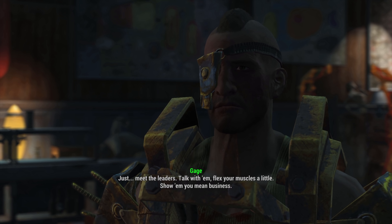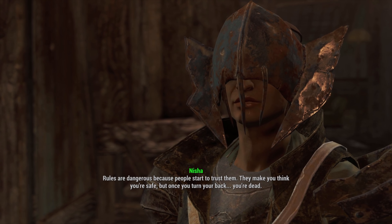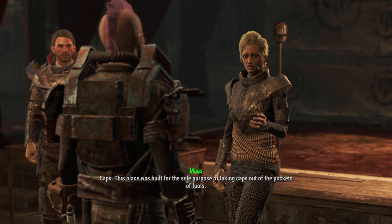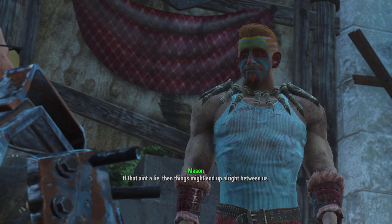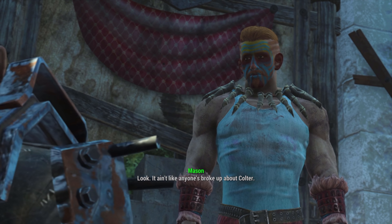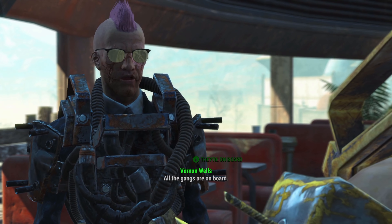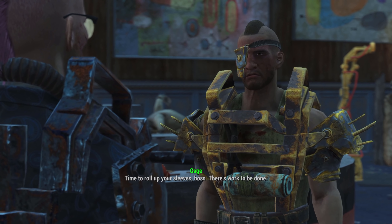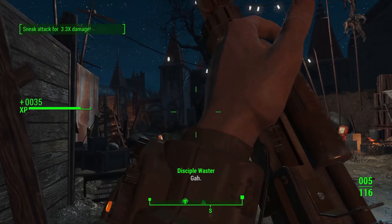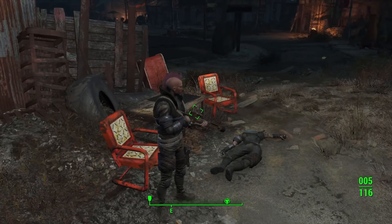We meet each gang boss: first is Nisha from the Disciples — she's annoying and just gives bad vibes. Next we go to the Operators and Mags is much nicer and uses her manners. Mason is last — not rude, his goals align with ours, and his gang's methods seem effective. We report back to Gage and he wants us claiming territories for the gangs. Since the Disciples were rude, we kill a few of their number to show them what for, then with armour sorted and tools primed it's time to go to the first area.